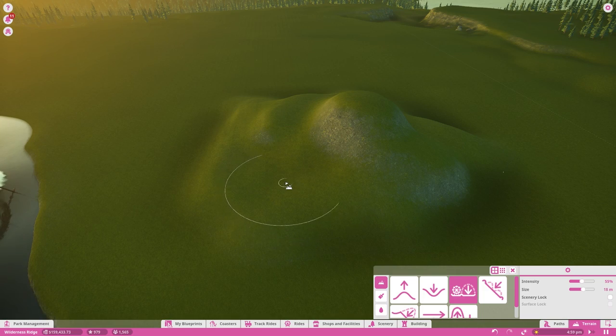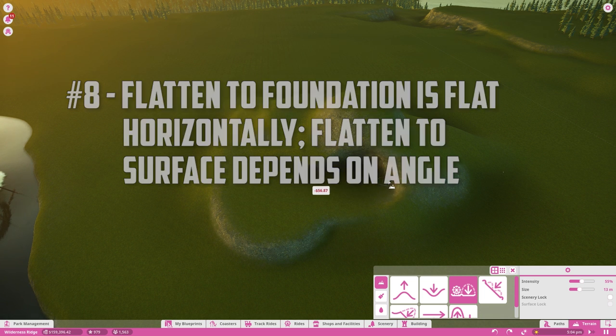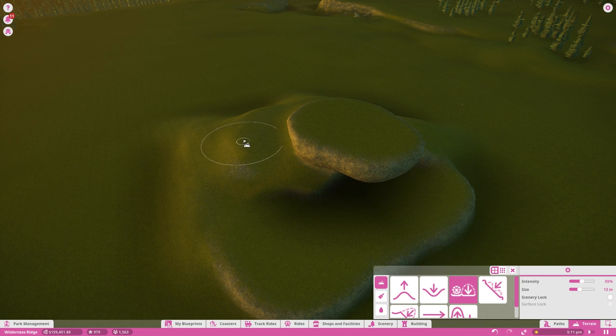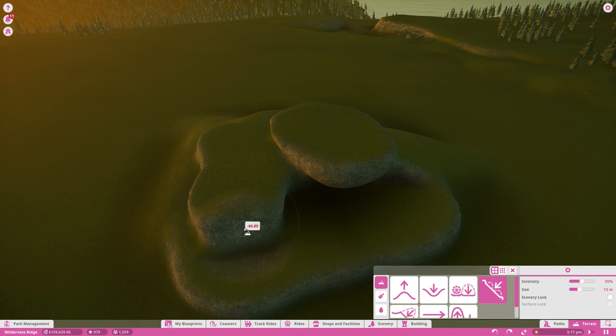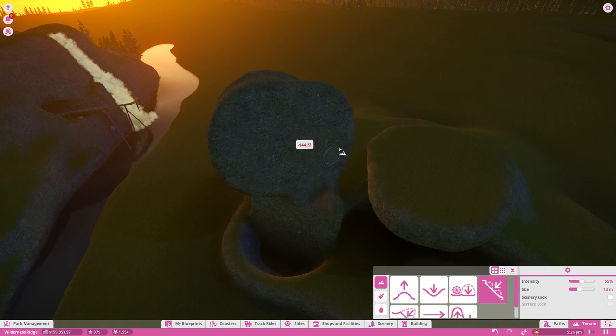When sculpting land, the difference between 'flatten to foundation' and 'flatten to surface' might be confusing. Flatten to foundation will push all land to the horizontal location of wherever your cursor was when you first clicked. Flatten to surface will push the land to whatever angle the ground was facing where you began your click.